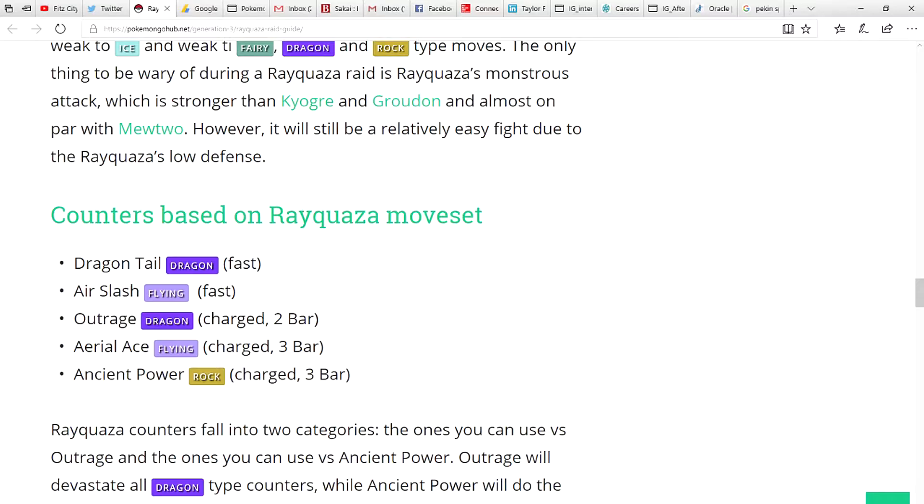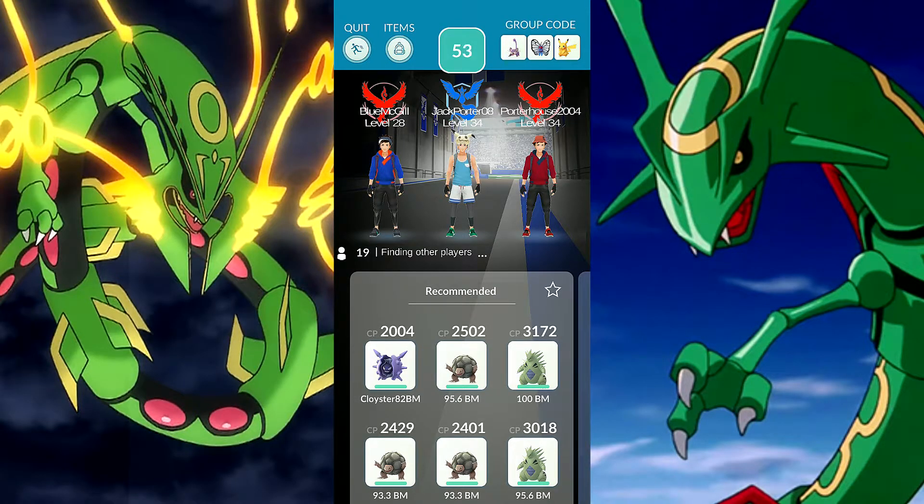Alright here we go, Rayquaza number two — hopefully catch this one. It looks like it probably does have Ancient Power just judging by what the game gave me — yep, rock types. Or it could have Aerial Ace though as well, it's possible. Full 20 players, let's go. Alright, it's cold out here — I'll see you guys in the battle.